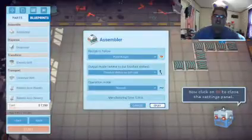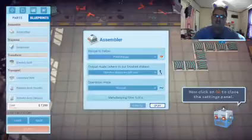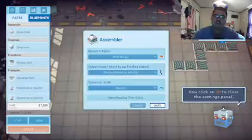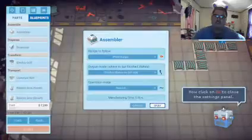Select the dispenser in the parts list and place two of them in the marked locations. This one is going to be for the buns, and this one will be for the raw patty. Now we have a source of raw patty — we're going to need a grill. There we go. Let's get those ingredients moving.